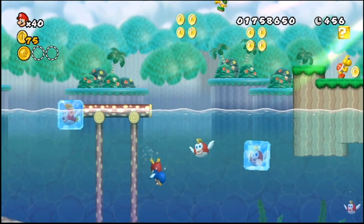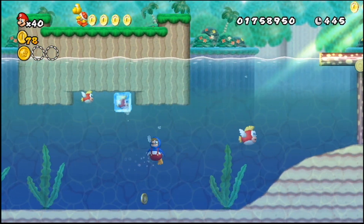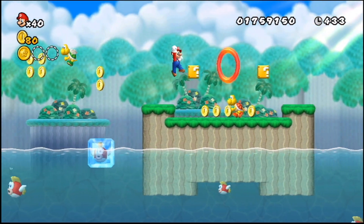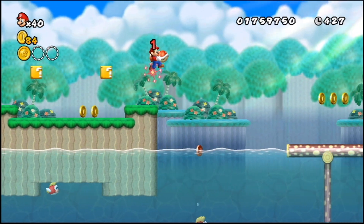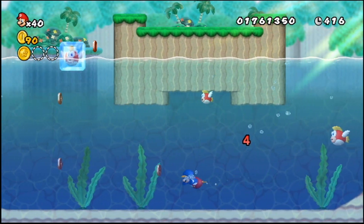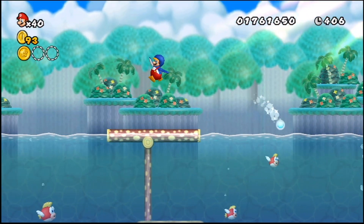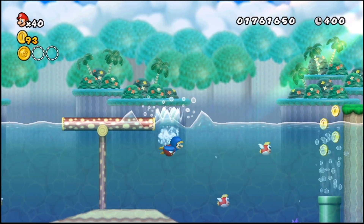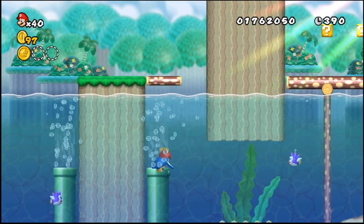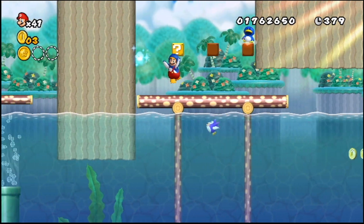Another interesting difference is that in this game you actually have to go through every world. In order to beat the game without using the cannons, you have to go to every world — which wasn't the case in New Super Mario Bros. DS. In DS, beating World 3 took you to World 5, and beating World 6 took you to World 8. Worlds 4 and 7 were optional — you got to them by beating World 2 or World 5 with the mini mushroom. In this game, you just beat each world and it takes you to the next, all 8 of them, unless you use cannons to skip.